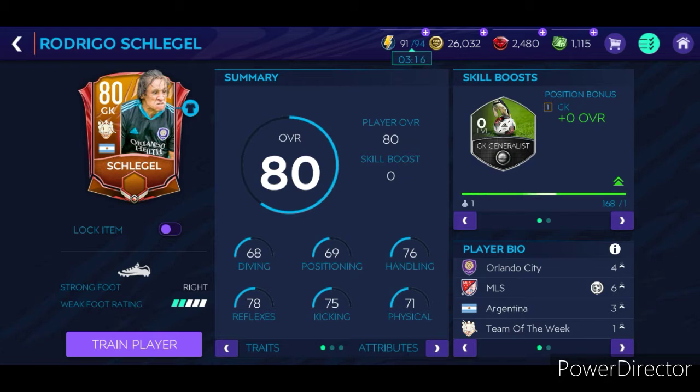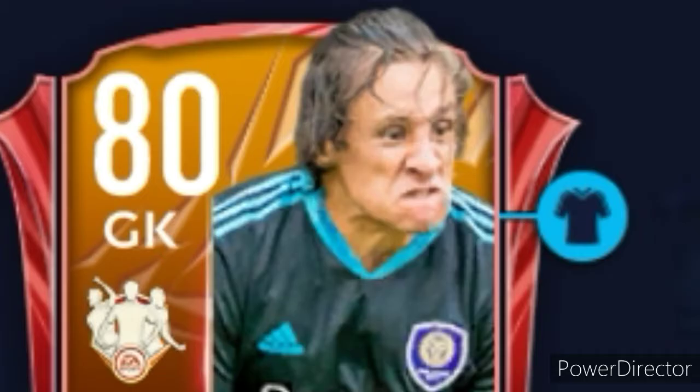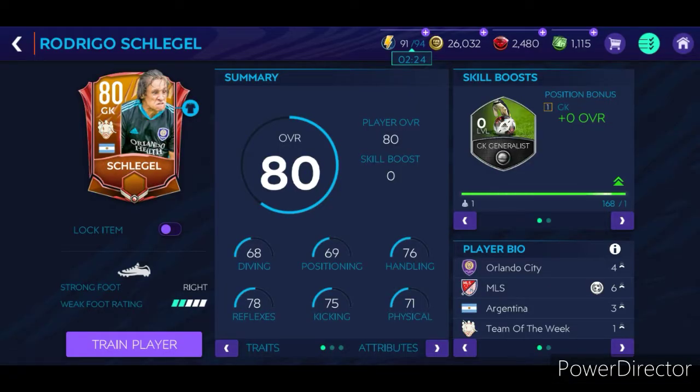I just have two things to say. One, I can't believe that EA actually gave him an actual legit goalkeeper card. Two, I can't believe that EA actually gave him that amazing awesome face. I mean, look at that face. It looks like he's about to take a piss right at the end of the fifth penalty shootout.